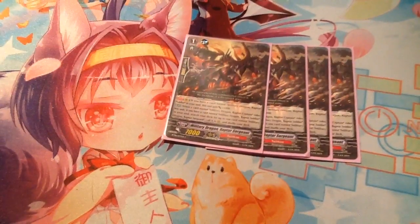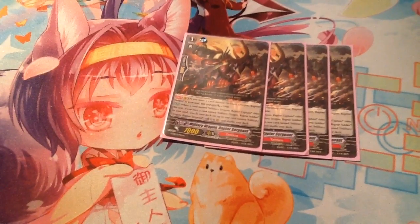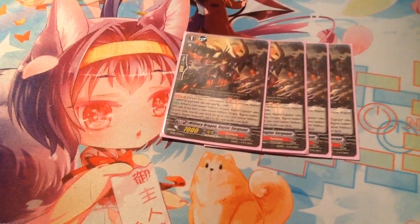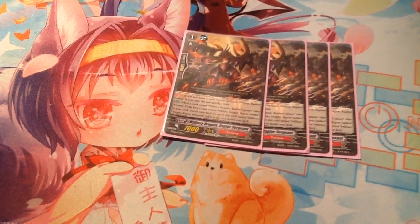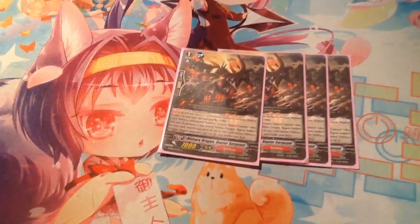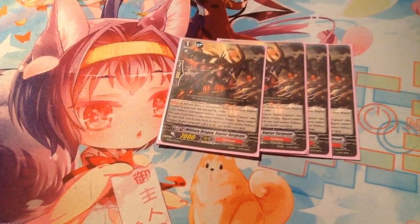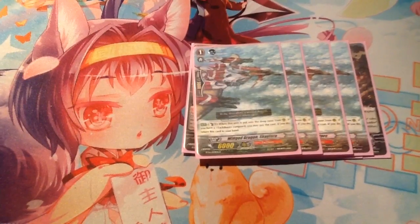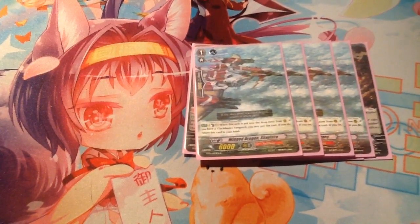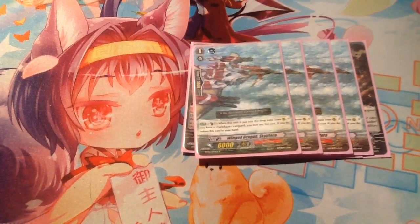On to the grade ones. We have for the riding grade one Military Dragon Raptor Sergeant. If you have a card named the grade zero Raptor Soldier, he gets a permanent 1,000 boost making him 8k, which is nice. When the grade two rides on top of it, you search your deck for a copy of him and call to rearguard — which is pretty weird. Then we have four of our version of Ancient Dragon Iguanagord and four Winged Dragon Skyrotario. When this unit is put into the drop zone from your guard, if you have a Tachikaze vanguard, counter-blast one and put it back to your hand from the drop zone.